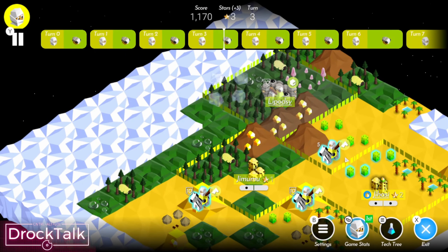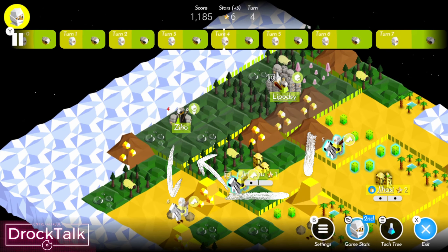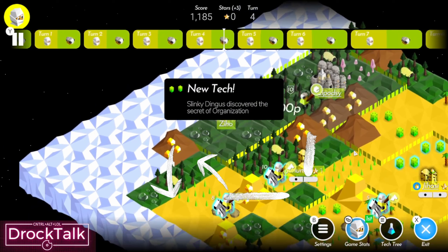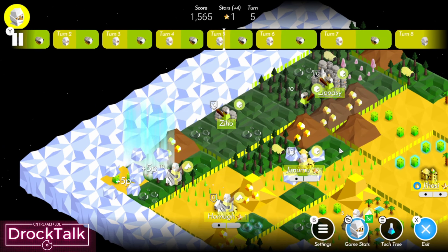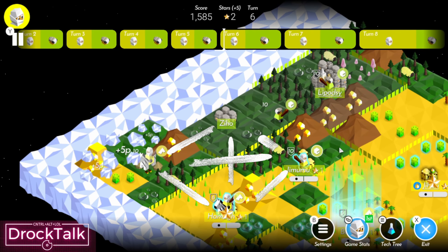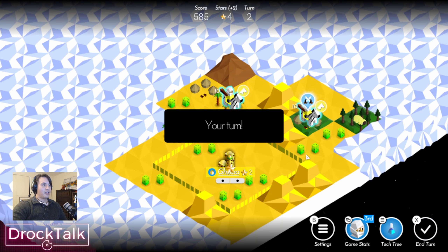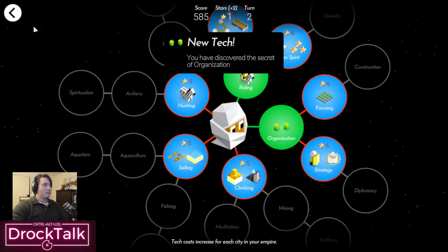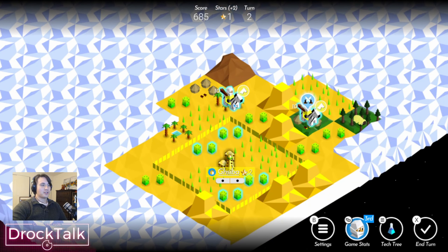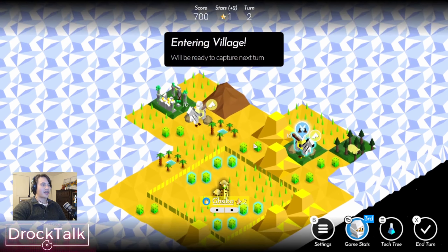Having two riders together really helps that first engagement when you run into a warrior or two. If they're threatening you or trying to take a ruin you're both after, with two riders you can do a hit and run — take out that unit and use the second move to land on the area of interest. With Umaji, I also highly recommend getting fruit technology or organization before you take your first city, because their economy ramps up very slowly and you'll really need that first tech to get anything done.